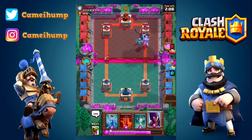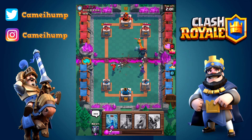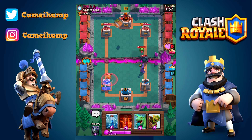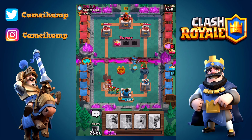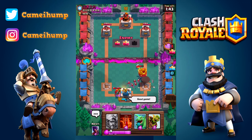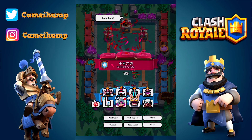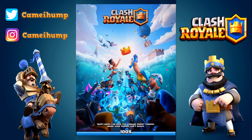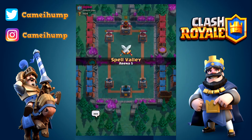Prince at the bridge with a mega minion, zap in hand. He gets the pekka down just in time and now I'm going to pull this valkyrie with the tombstone. I was hoping the witch would help with the valkyrie but this is not looking good. Zap comes down, goblins are still alive, but the mega minion goes down too - that's gg, there's absolutely nothing I can do. We'll shake it off and move on. I could have played that better - he had a pretty heavy deck so good on him for waiting to see what I played.